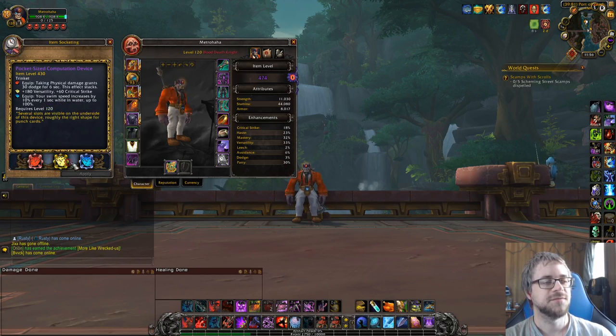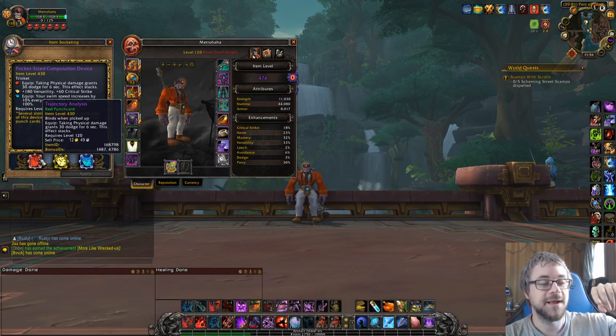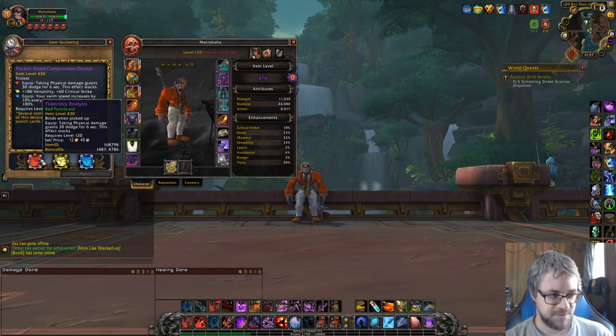At one point, all of this could Titanforge, but apparently it can't anymore. Jix is probably right that they changed it at the beginning of Season 4. The way I got mine was by farming Mythic Zero trash in Mechagon. It took me four full clears — about two and a half days of play sessions. I cleared out all the trash in full AoE DPS gear, easy mode. I eventually got one, kept going, and actually got a second one in the same run. I was lucky.